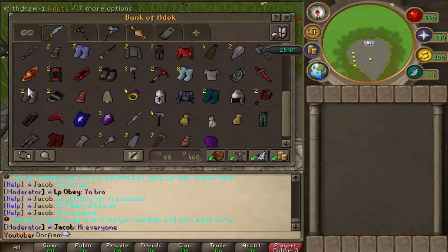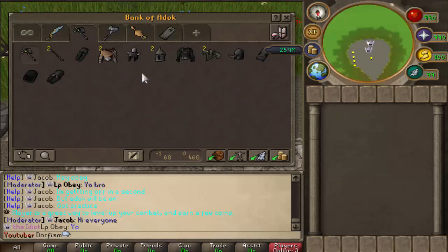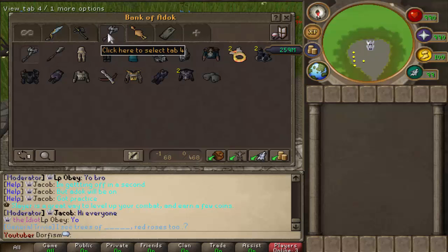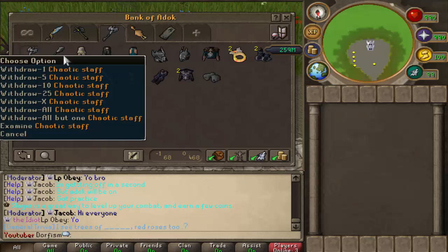Moving on, here's the barrows section of the mystery boxes. We got like one of everything - I don't know if we have any complete sets. And this right here is kind of the dungeoneering-ish tab with more rare items.